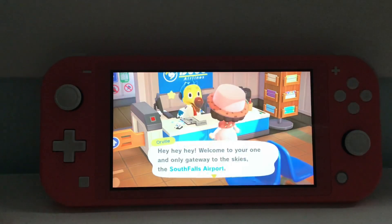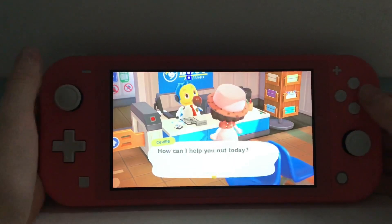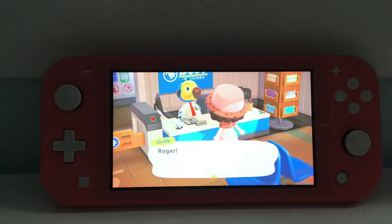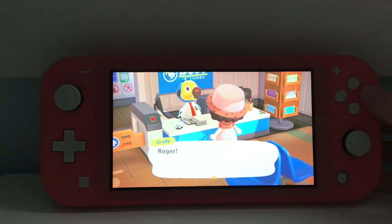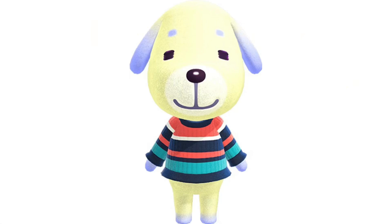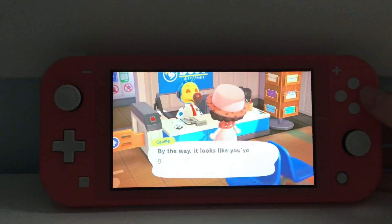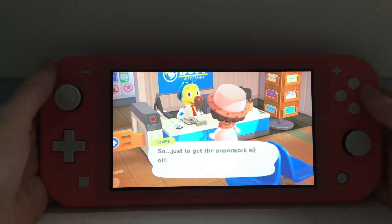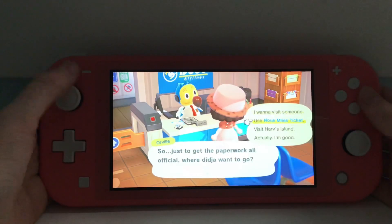You know what, my dream villager is actually Daisy. Daisy is my top dream villager — here's a picture of what she looks like. My other two dream villagers are Gail, a very adorable alligator, and Meringue. Let's use a Nook Mile Ticket!